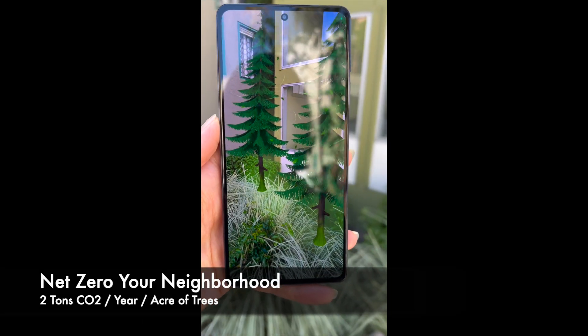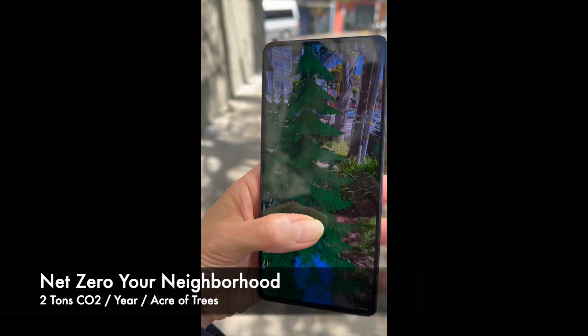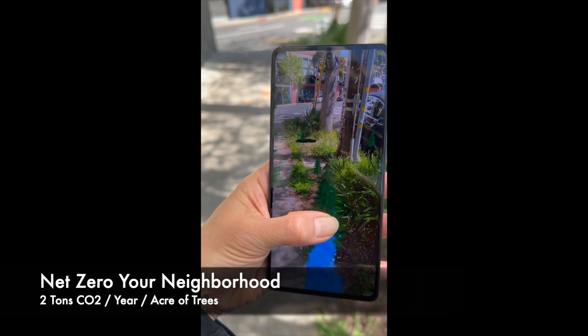That is just one mini-game. Players can also plant trees to net zero their neighborhood, or walk around the block following their carbon footprints in Carbon Sleuth.